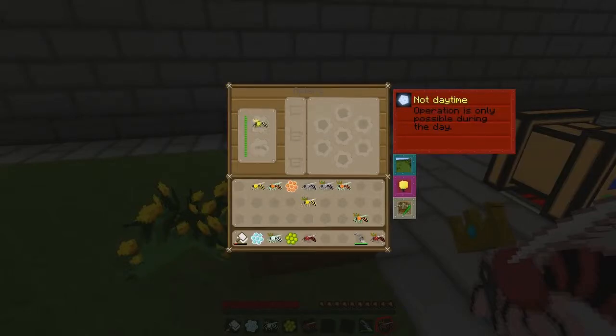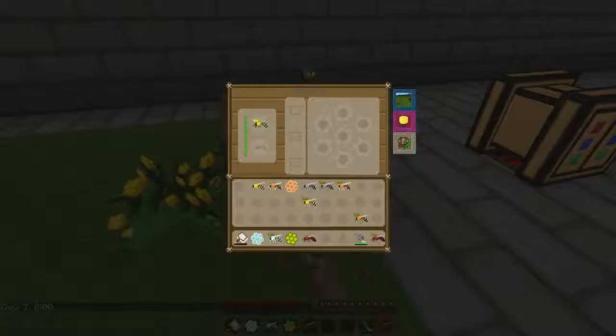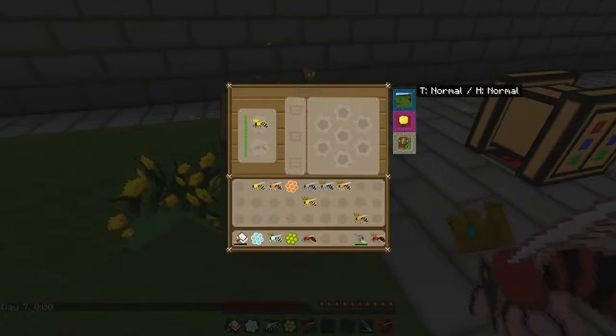These tropical bees won't work during the day. So we can change that simply, or of course if you're on a server you're going to have to sleep or wait until daytime. Over in this slot is where the bee is going to give us random materials; they'll produce stuff over time that'll end up over here.